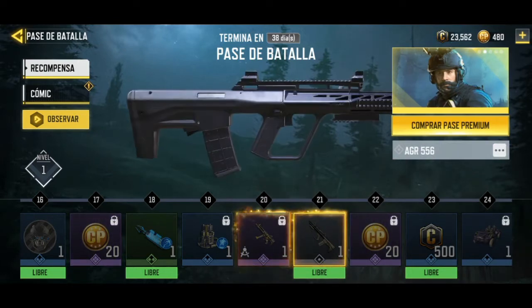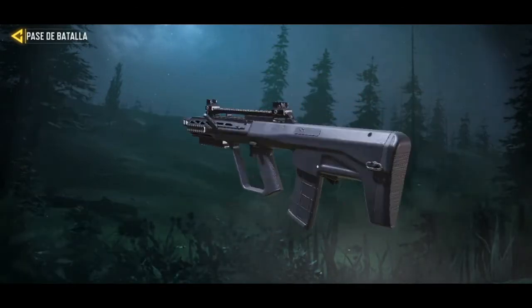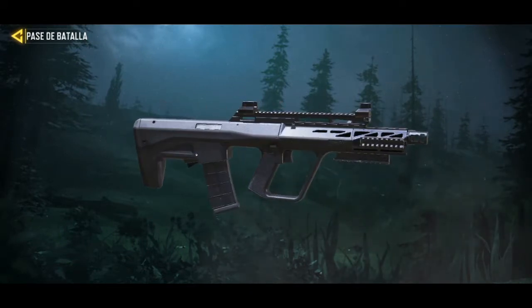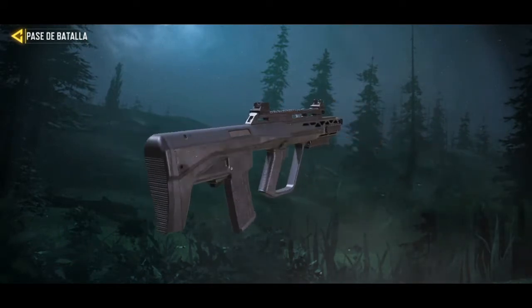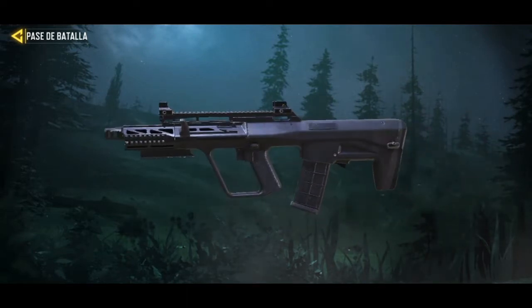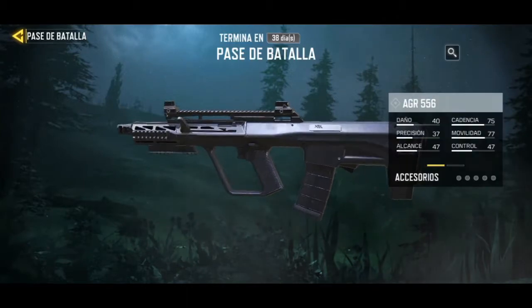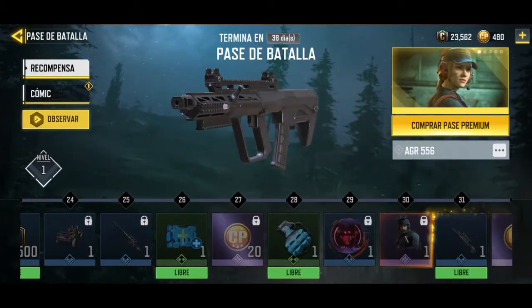The new weapon is the AGR, based on the AUG from Modern Warfare. Here you can see it — it's a submachine gun with two modalities: as a submachine gun and as an assault rifle. The ammunition is classified as assault rifle but I think it's counted as a submachine gun.